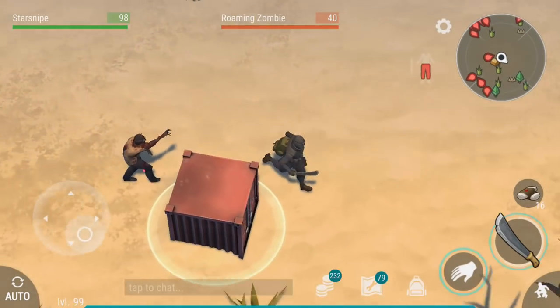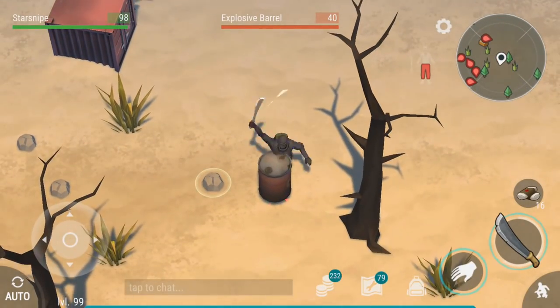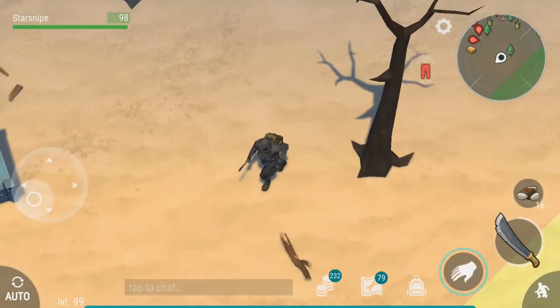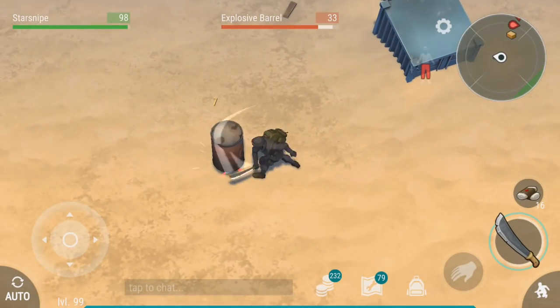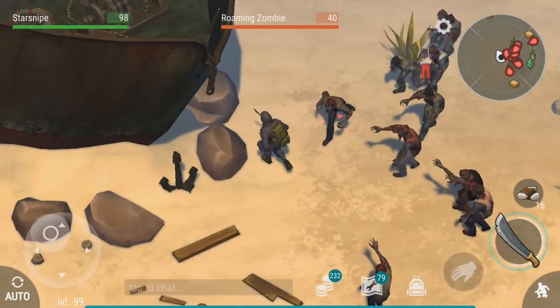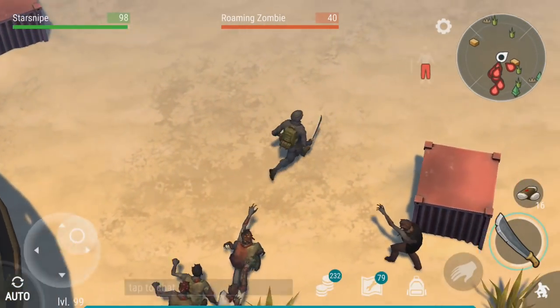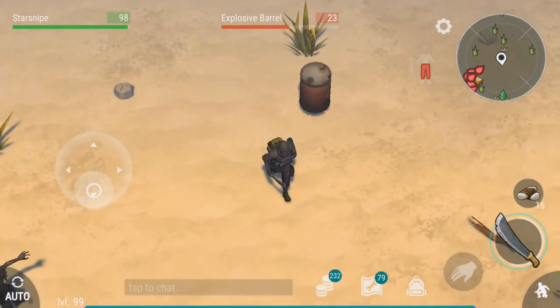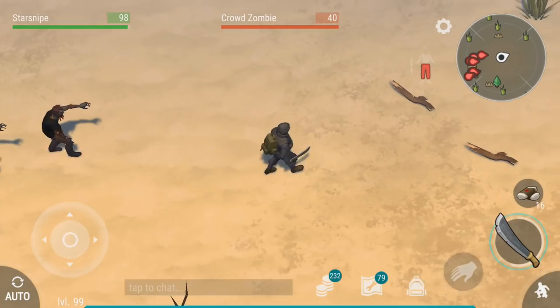You also want to make sure to aggro everybody while you're at it, so just kind of run around the map and make sure everyone's coming your way. All the barrels are just as weak as they should be. We can aggro all these guys — we want to group them up to all be in as close of a vicinity as possible. All these explosive barrels are affected the way I wanted them to be.